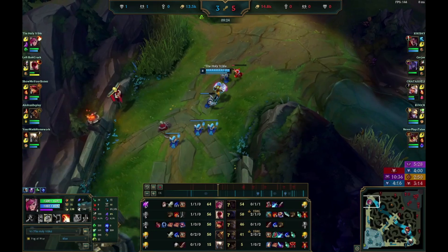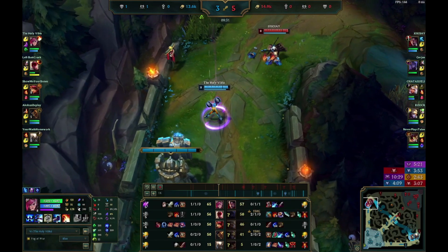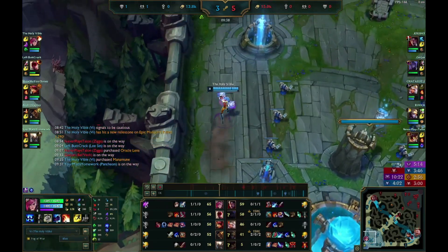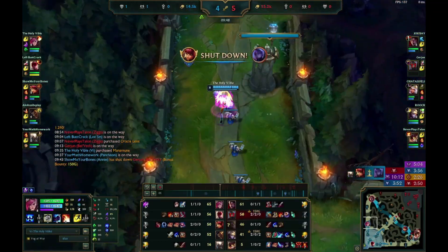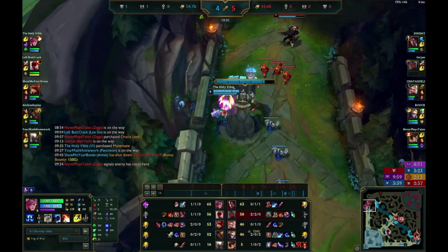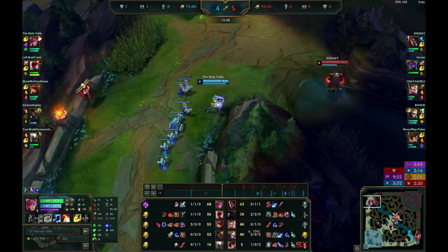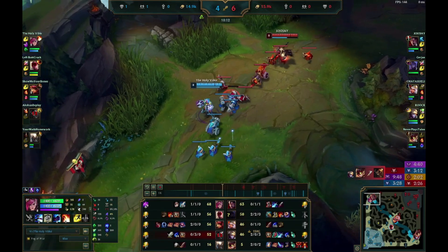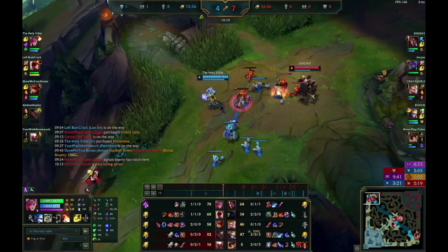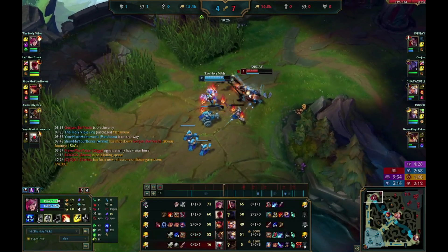Here I believe I have enough gold for Manamune. I see Darius but I'm not looking to fight him because I'm not super strong yet — he has Steel Caps and Maw, so he's fairly strong. I do end up getting my item. I don't have TP but that doesn't really matter because I pushed the wave. We're pretty strong now, not super super strong. We're really good once we get our Glacial Buckler, which is the item that builds into Frozen Heart. It has 250 mana, 20 armor, and either 20 or 10 CDR, which is just nice.